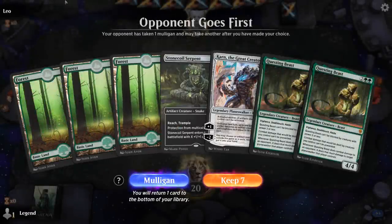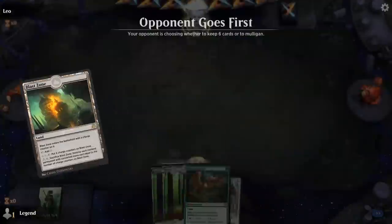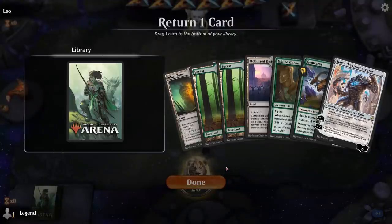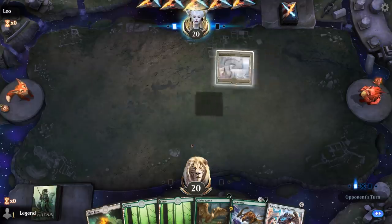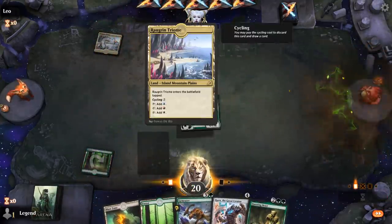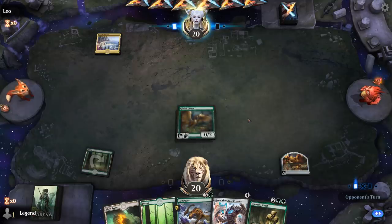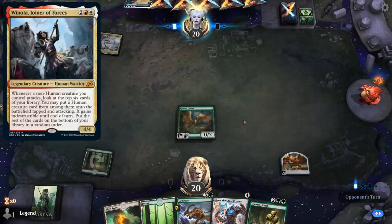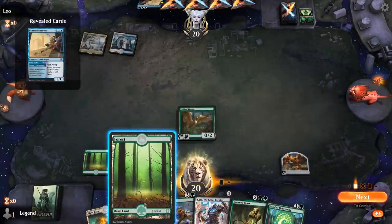We're on the draw — this hand feels a bit too slow, so we'll mulligan. This is better; we'll let go of the Mobilized District probably. Opponent has a Jeskai Triome, then plays Incubation, so it could be a Winota deck. In which case we've got the Karn to search up Cage, which is nice.